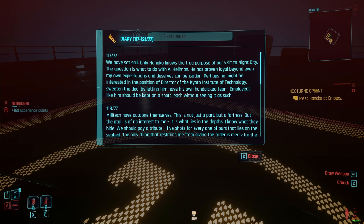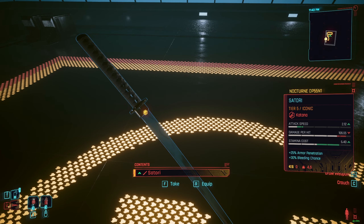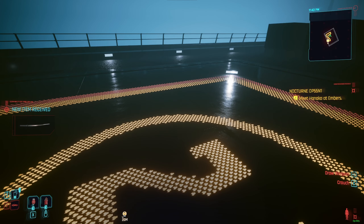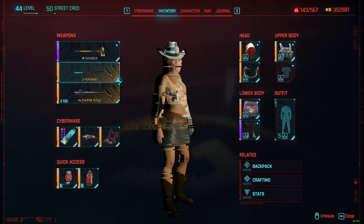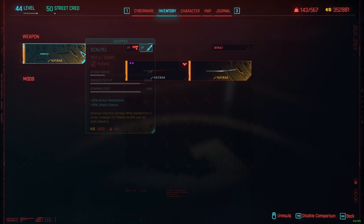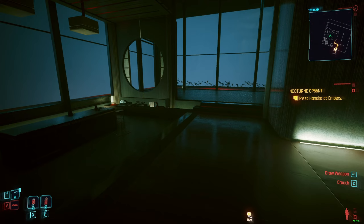Only Hanako knows the true purpose. And there's the Satori — nice. There's an iconic item, I got a Scalpel over here. Now once you have the iguana egg, you just have to leave.